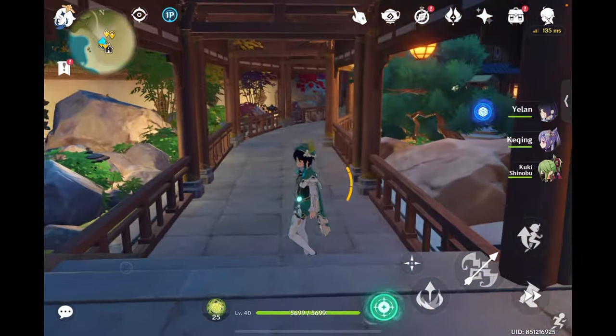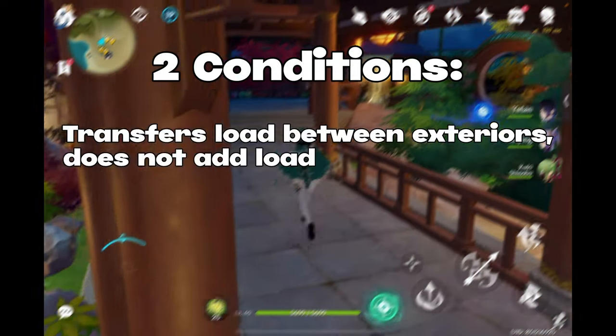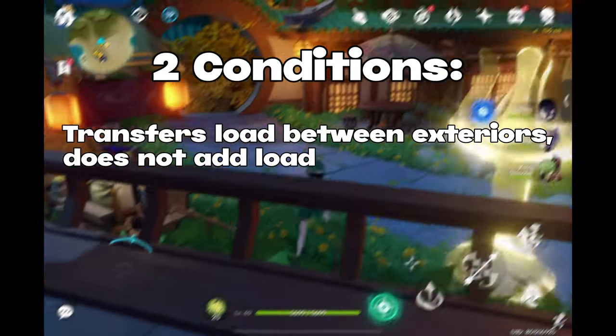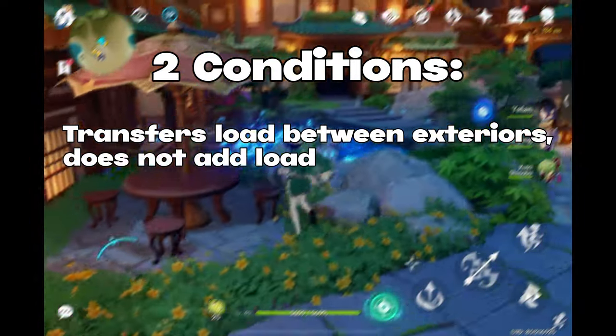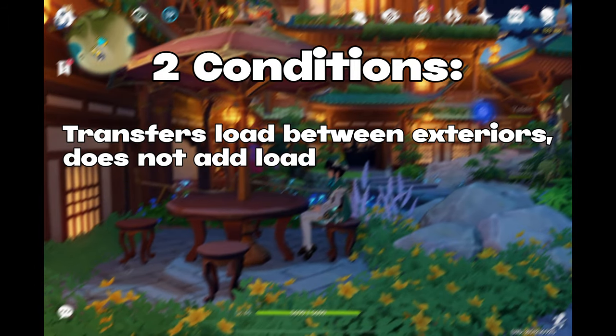There are two things to keep in mind before you start using this glitch. The first is that this glitch doesn't add to the load limit — it transfers load between different areas. You can transfer load between three areas maximum, for a limit of 30,000 load.